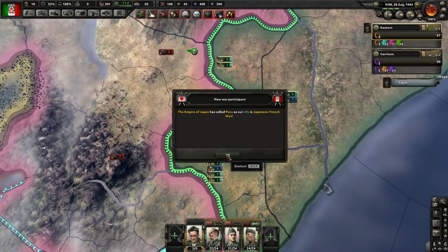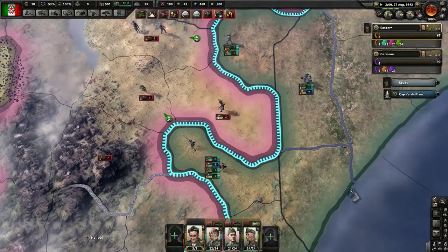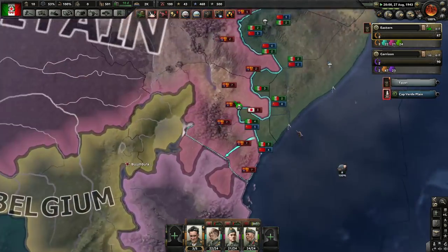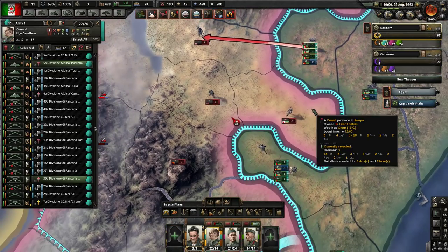Mexico declares war on Peru. Peru joins the Axis. So, not on our side, but it's sort of on our side short term. I guess they're sort of on our side because, like, we're going to have to fight them, but they're also fighting a common enemy.